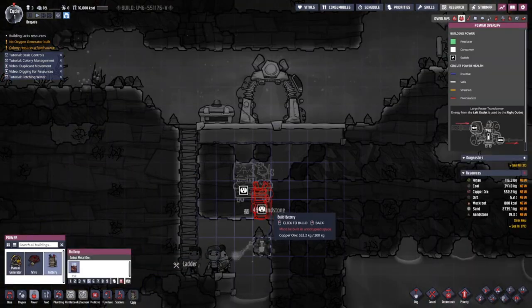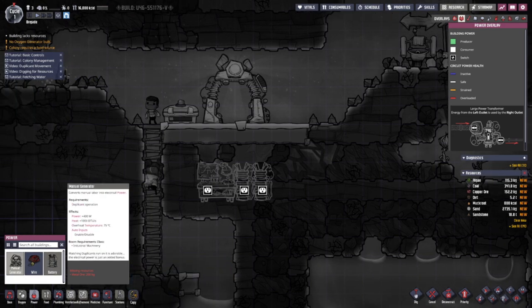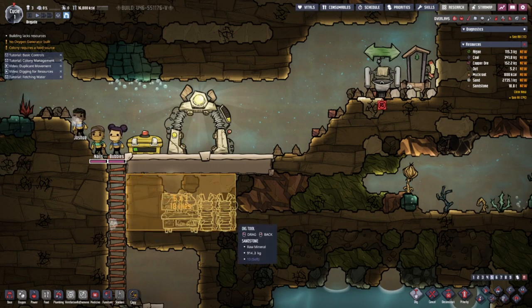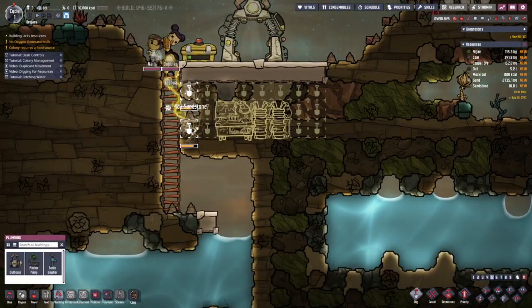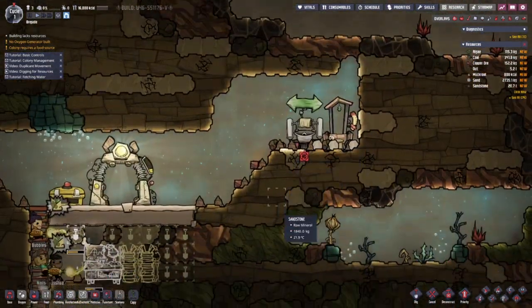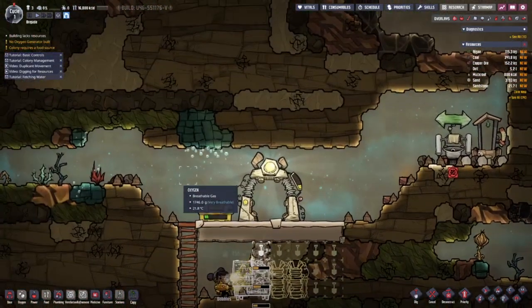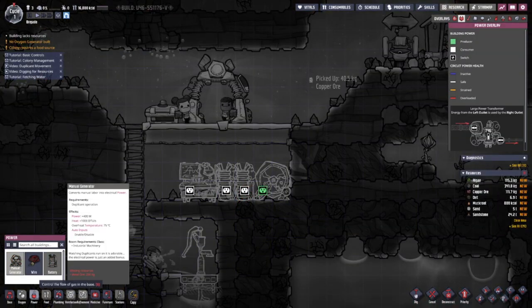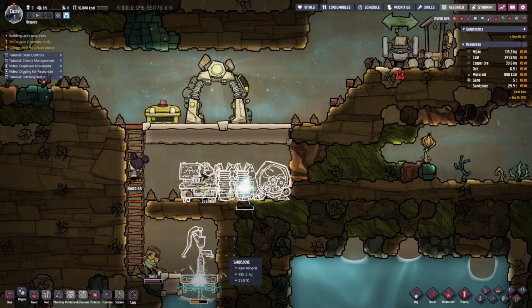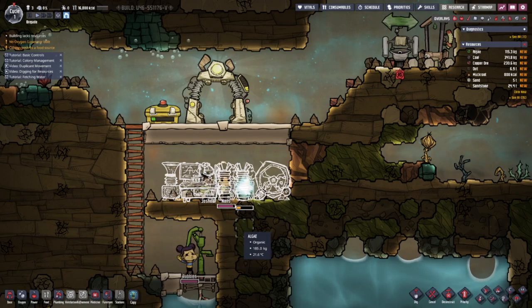Let's put some batteries in - two batteries. I'm using metal ore. Now I can put a water pitcher in here so we can get some fresh water for our washing basin. I'm going to make our research and oxygen station right here. Power manual generator - oxygen - nice. Let's put an oxygen pump in there, and that's all the electricity stuff we need for now.